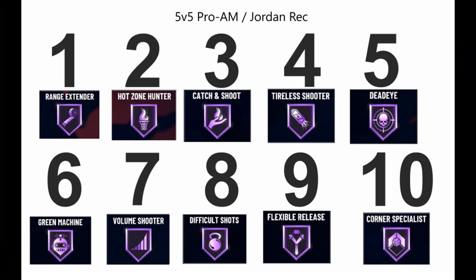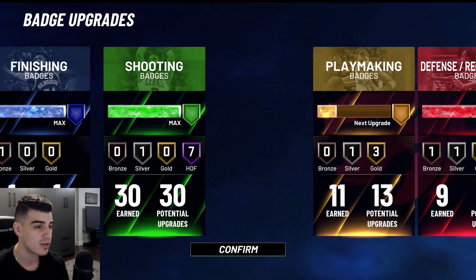Here's the rating scale for 5v5 Pro-Am and Jordan Rec: Range Extender and Hot Zone Hunter are still top two. I took out Clutch and bumped up Catch and Shoot, Tireless, and Dead Eye. Volume is also good for Rec depending on how many shots you're taking. Corner Specialist is number 10 — Range Extender helps in the corner, Hot Zone Hunter helps if you have hot spots there, and Catch and Shoot plus Dead Eye help as well. With an 85 or above three-ball and 15 to 20 badges, don't waste points on Corner Specialist when there are nine better options.